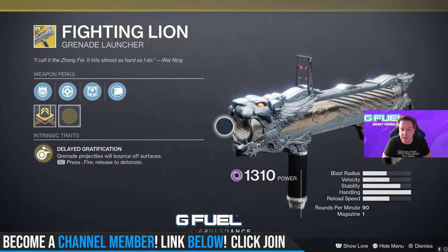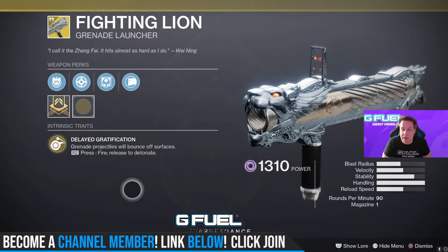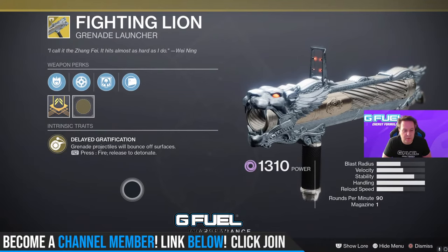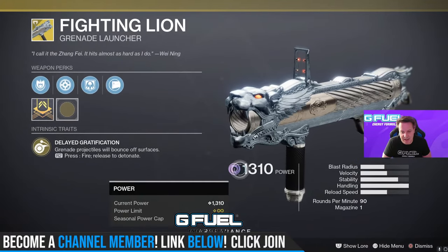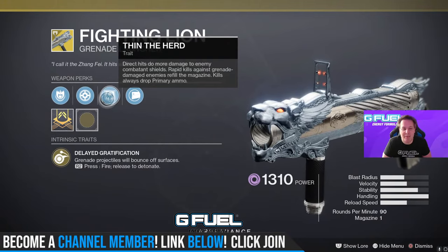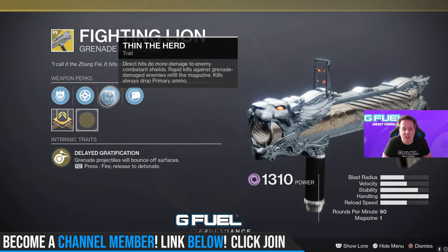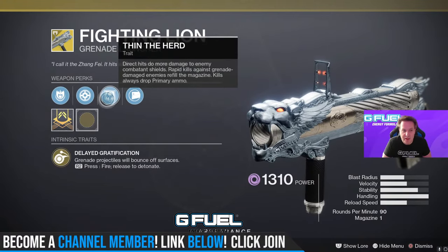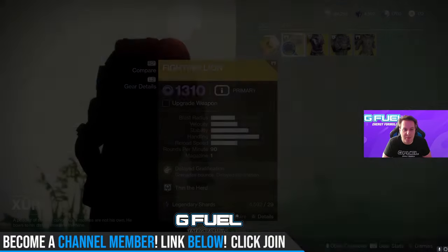Fighting Lion — I've not used this in ages. Delayed Gratification: grenade projectiles will bounce off surfaces, you press R2 to fire and release to detonate, and it is Void. You also have Thin the Herd: direct hits do more damage to enemy combatant shields. Rapidly killing grenade-damaged enemies refills the magazine. Kills always drop primary ammo.